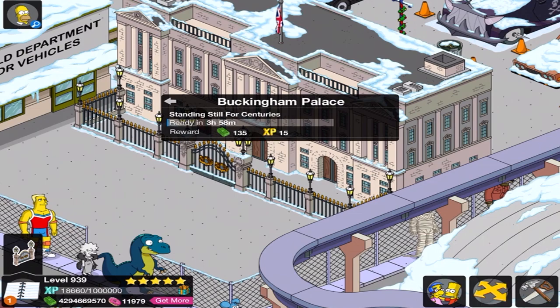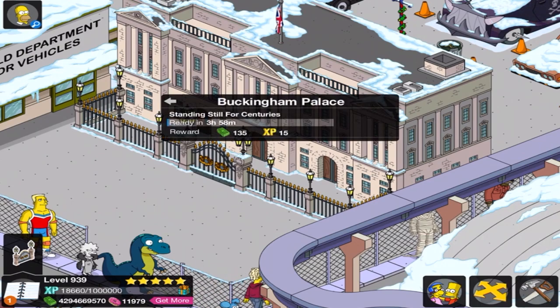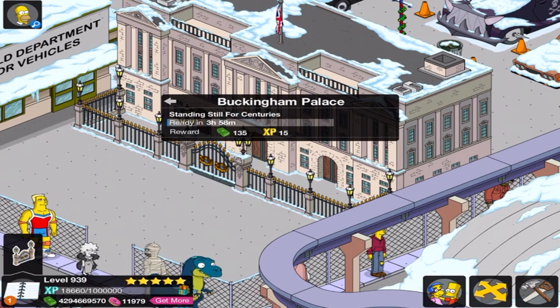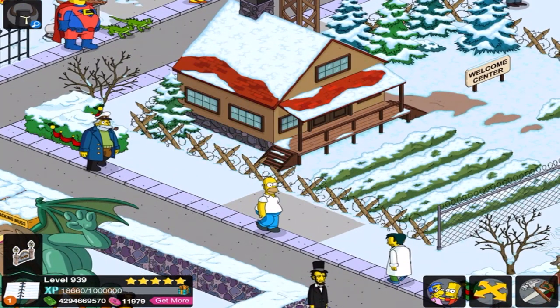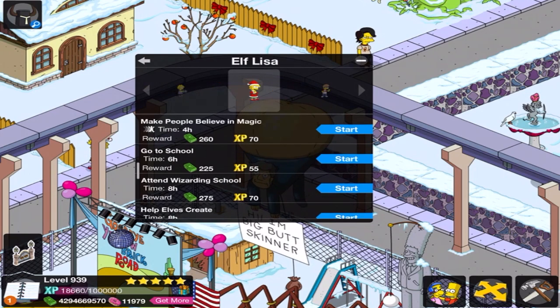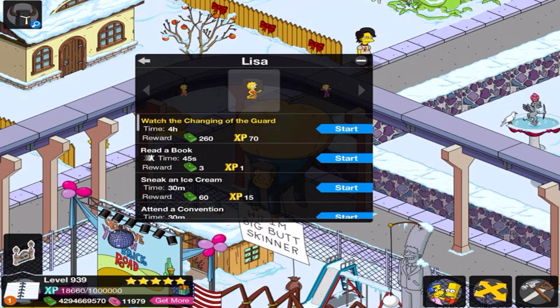Standing still for centuries. Yep, that's exactly what I thought. Royalty. British Royalty. And we've got two characters, right? So we've got Homie — Salivate. It's better than my normal job. And Lisa — Lisa, let's go this way. Watch the changing of the guard. Great.